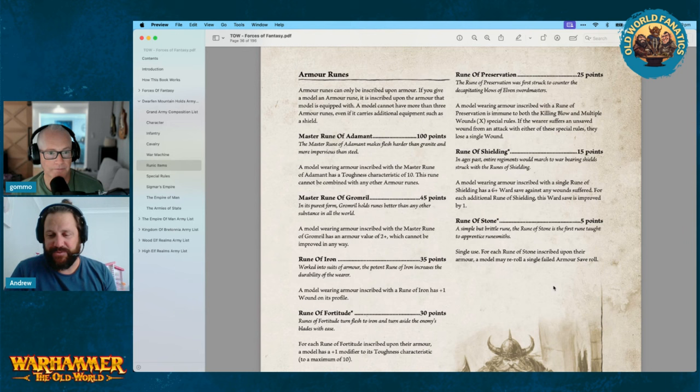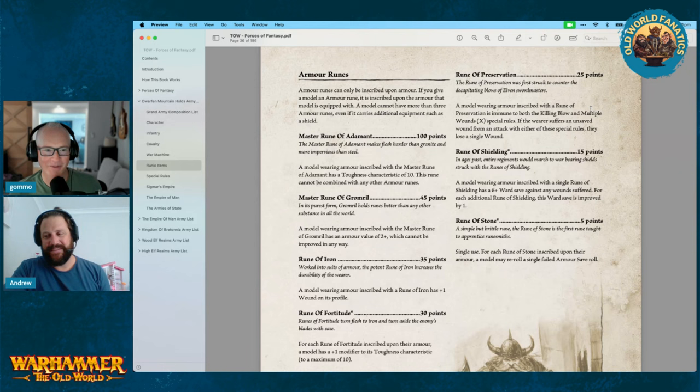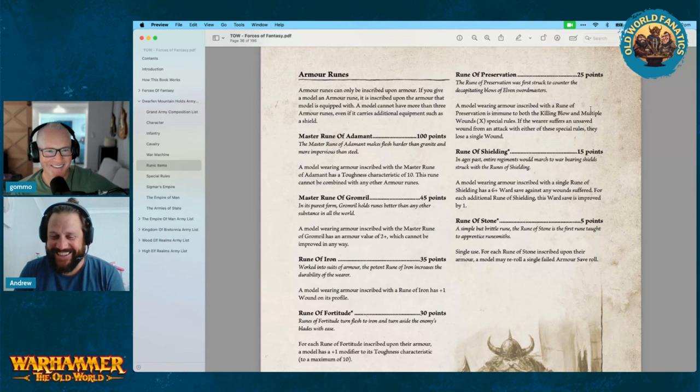Rune of Preservation — you're immune to both killing blow and multiple wounds. If you suffer an unsaved wound from an attack, it's worth just a single wound. There's quite a bit of killing blow getting around, and especially for Dwarves as infantry you're very susceptible. You might want this on your big killy lord taking on a dragon, but the dragon probably won't go into him — you might focus on a faster flying model who can go into the Dwarves while the lord can't easily respond.